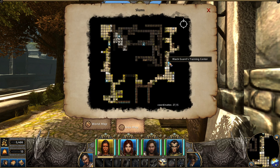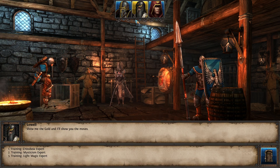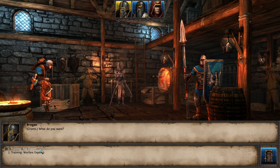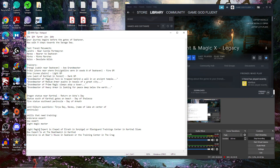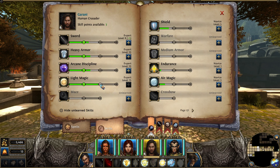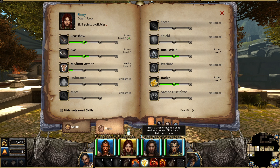Blackguard's training center. I saw it with my own eyes. It's right here. Do we need endurance? Wait a minute. Is it Light Magic Expert that we need? No. Wait a minute. This is the Blackguard's training center. Light Magic Expert. I don't need Light Magic Expert. I need Light Magic Master. Right? Yeah, I don't need Light Magic Expert. Except for you, maybe? No, you already mastered that. Dang, I need Light Magic Master. I don't know why I thought I'd need Expert.